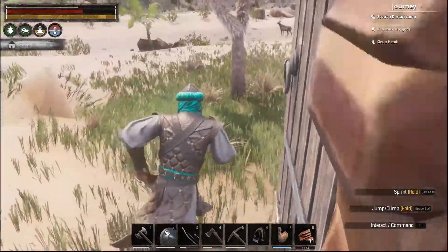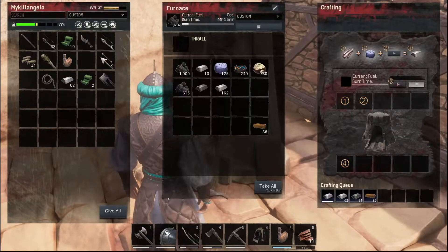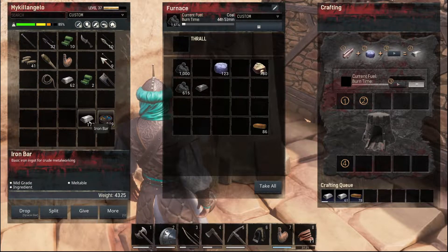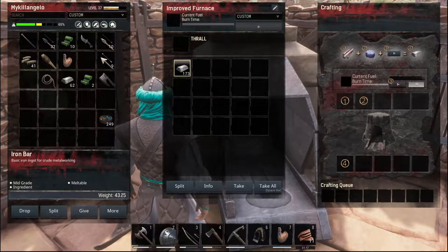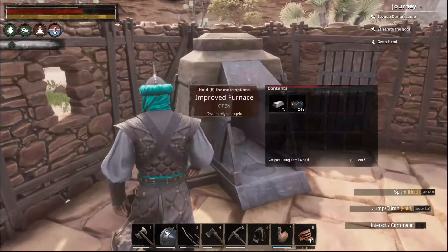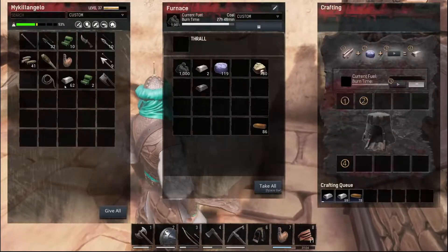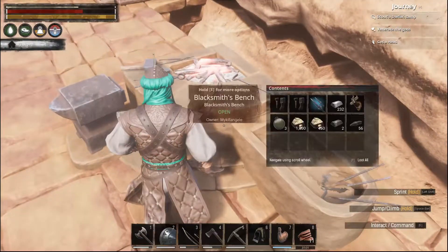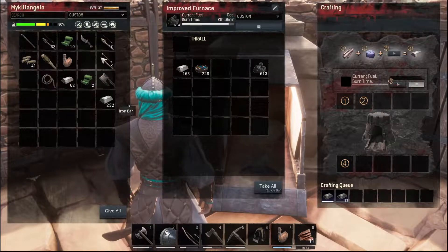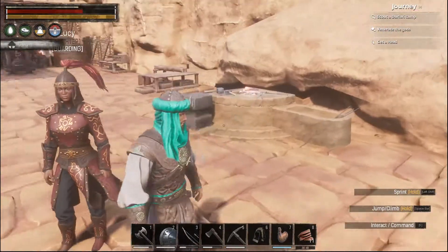That'll work - that shouldn't really be in the way. Let's get the iron out of here. I've got to get some coal in there. There we go, so we're getting some steel going. I need a lot more iron - a lot more. I've got 232 in here. I want new weapons - I want weapons. So that is going.